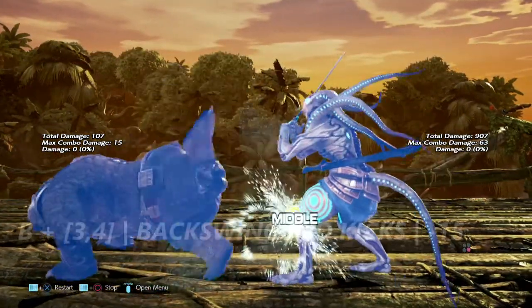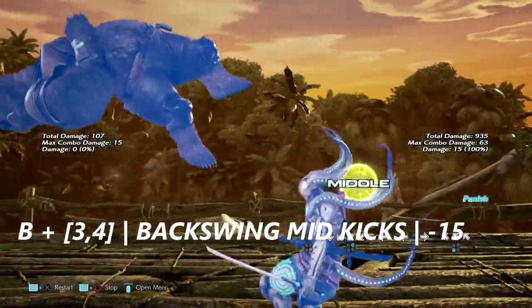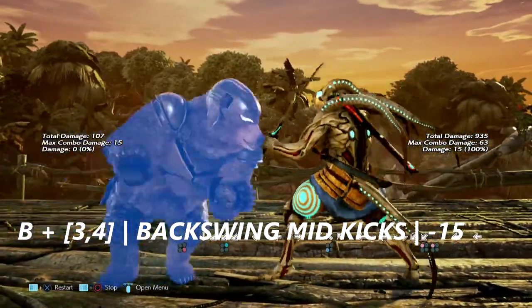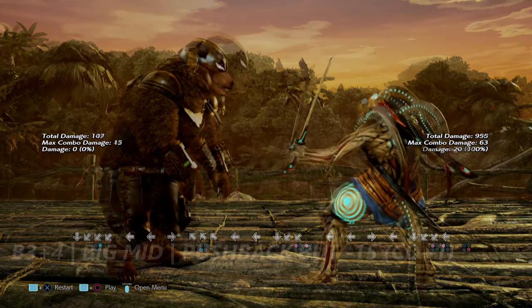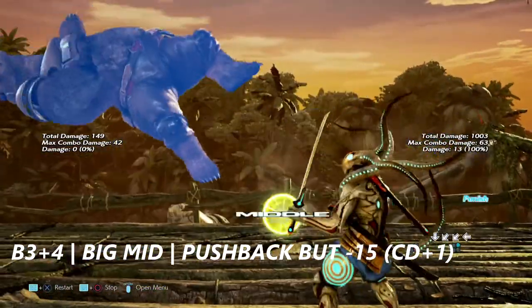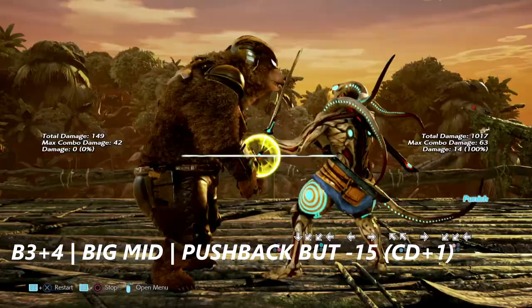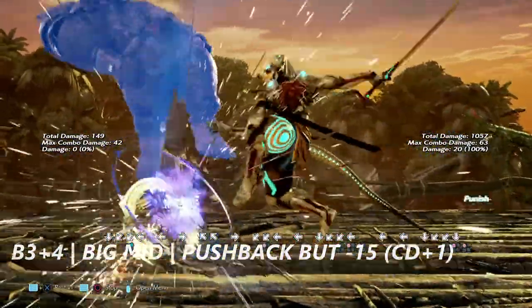Up next is back 3+4. First I've put it in the form of adjust frame — those little kicks are negative 15 on block, but you can't get a launch. This is the actual back 3+4 not in adjust frame form. Those double kicks, even with the pushback, are negative 15, so you will have to use long-reaching launchers to punish this move properly.